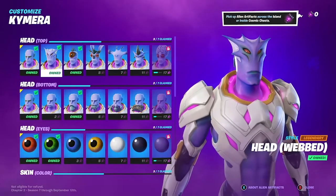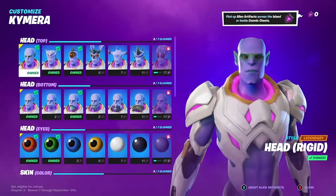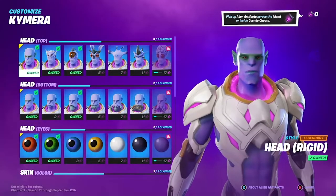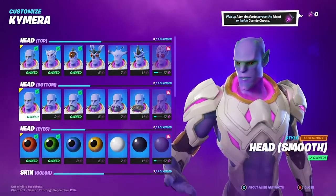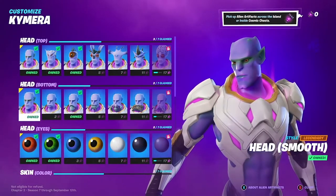So here we are with the customizable Chimera skin and all of our options, and in order to make Brainiac, this is what we're going to do. We're going to take the head and just make it the rigid head, just kind of normal. Nothing strange — head smooth for the bottom part, again just kind of a normal face for him. So the real base version we have.